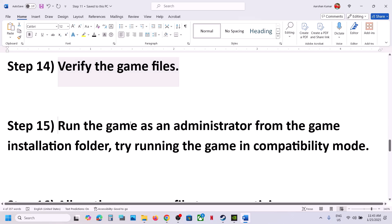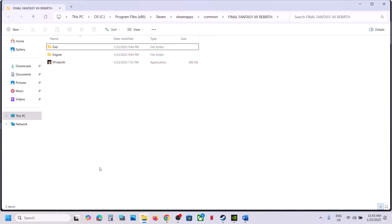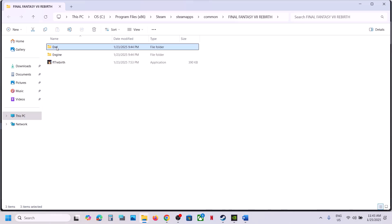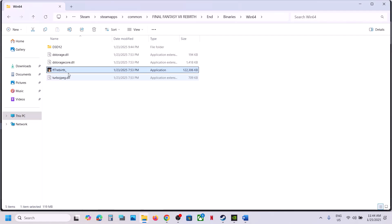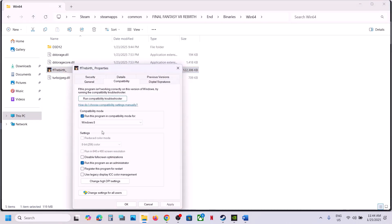The next step is to run the game as an administrator from the game installation folder. Go to Steam, right-click the game, select Manage, then click Browse Local Files. Navigate to End\Binaries\Win64, right-click the exe file, select Properties, go to the Compatibility tab, and check 'Run this program as an administrator.' Click Apply, then OK, and launch the game. If that does not work, also try enabling compatibility mode for Windows 8, then Apply and OK. If still not working, try Windows 7. If that does not work, check 'Disable full screen optimization,' then Apply and OK.